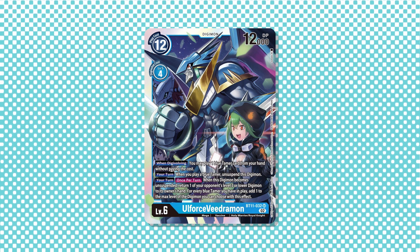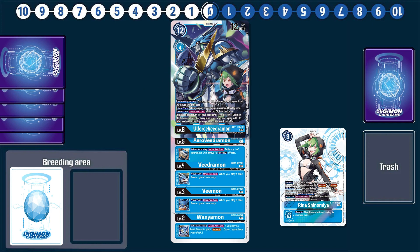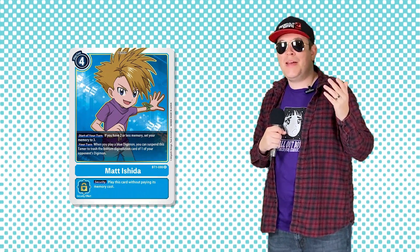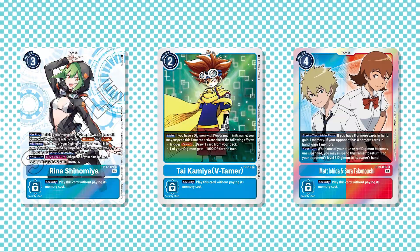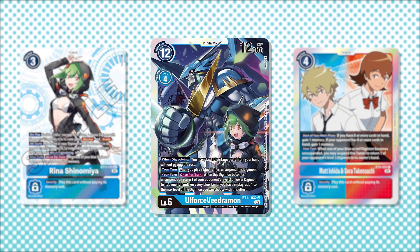The BT11 Old Force Viedermont has a when-digivolving effect that allows you to play a blue tamer from hand without paying its cost. And during your turn, whenever a blue tamer is played, Old Force Viedermont unsuspends itself. On top of not having to run tamers whose entire utility comes from being able to turn sideways, the more tamers you get on the field not only gives you more swings, but boosts Old Force's built-in removal effect.